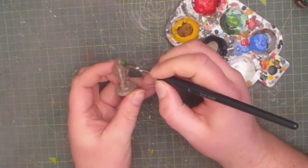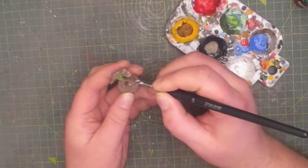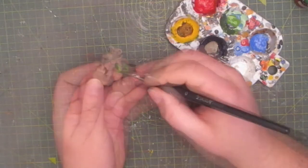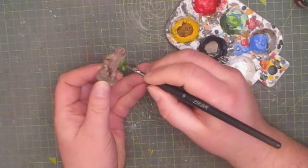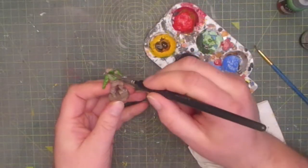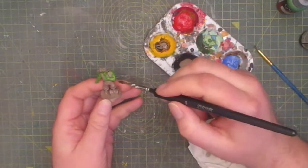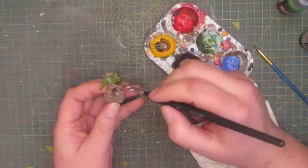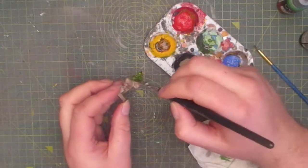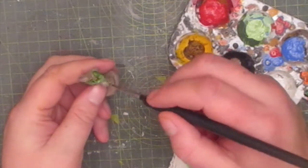Then I paint on a black green for his hands, arms and face. And next I added a brown wash to his flesh to create some depth. And then for the highlights I add on a light green dry brush.